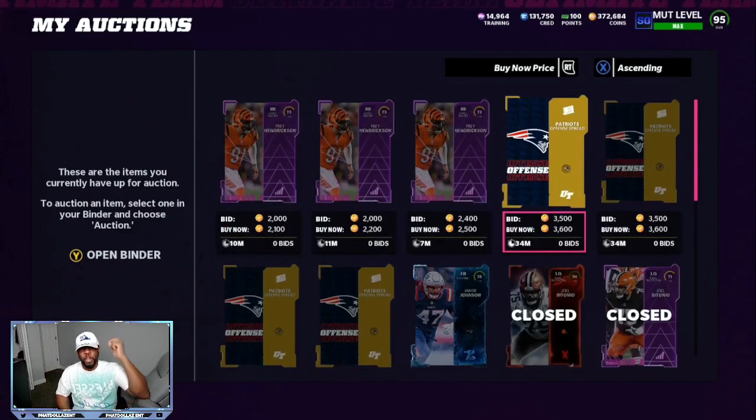Now when I gave y'all the last method on the playbooks, y'all started undercutting — I saw the Patriots playbook down to about 1,900 coins. So when I'm giving you methods, only put them up for the bare minimum of what I tell you in the video. If you're using training to get easy coins with the playbooks, do not put them under 3,000 coins or you're going to ruin the method.